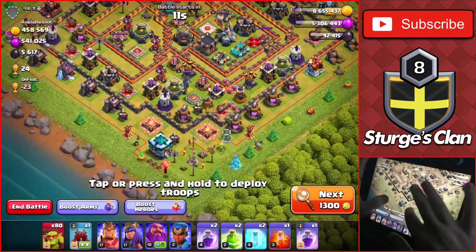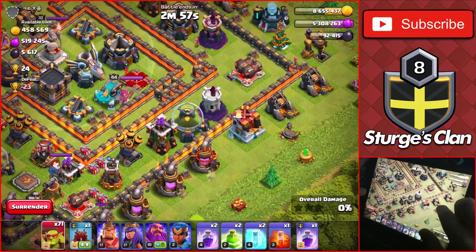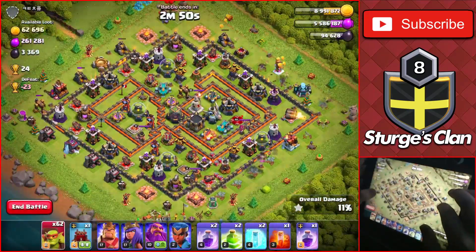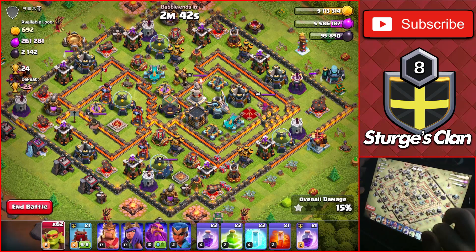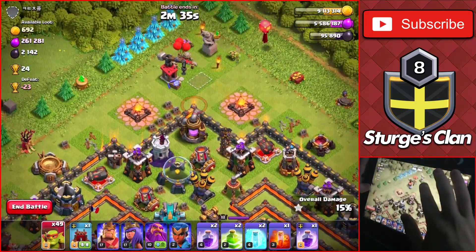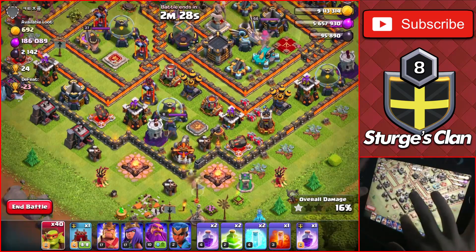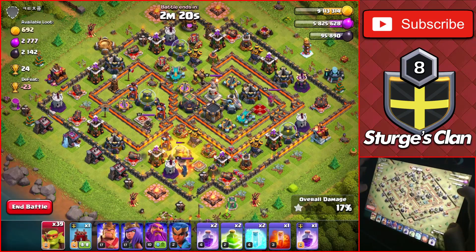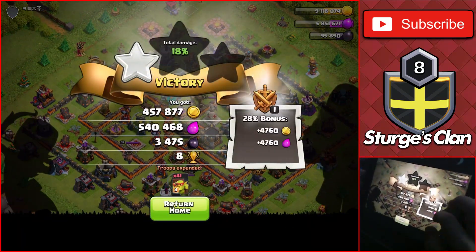On to another attack — a Town Hall 13 towards the bottom with around 500,000 of each. We'll drop the goblins on the outside to take down the collectors, and the Town Hall at the bottom gets us the first star. Dropping one goblin on every single collector around the base. There are dark elixir drills — one at the very top — and some loot towards the bottom. We have goblins breaking through the wall. We got the one-star so we won't lose any trophies. Getting 500,000 in under a minute — very good attack.